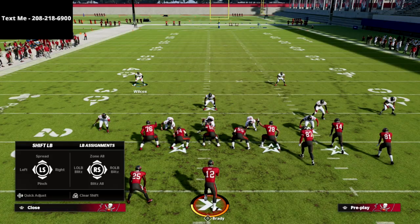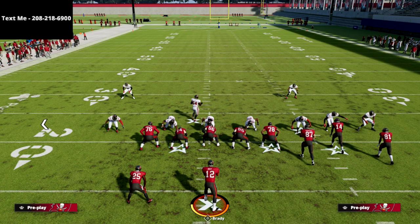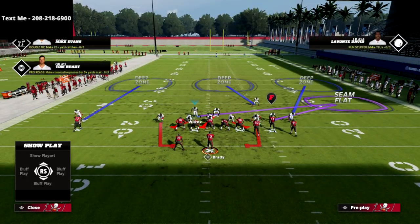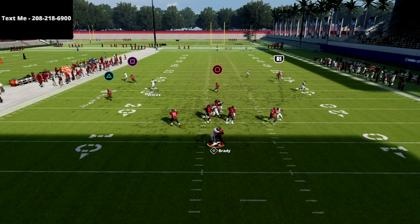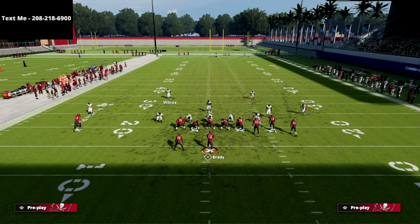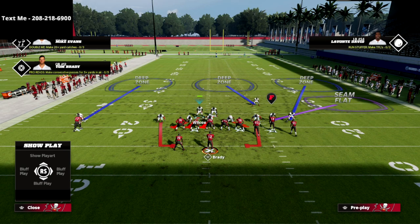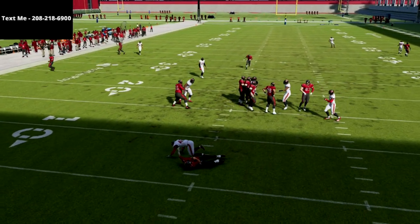If the linebacker ends up on the wrong side, you can actually manually move him — just click onto him and move him to the right side just like this. Everything else stays the same, and you bring your user right down into that A gap. You'll still scream off the edge. The blitz works best when the linebacker is on the right side of the field. So if you see him positioned incorrectly, just click him and move him over, get your user down in that A gap, and if they delay fade you're still going to absolutely scream off the edge.